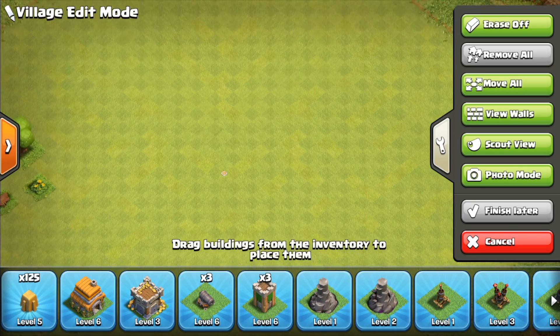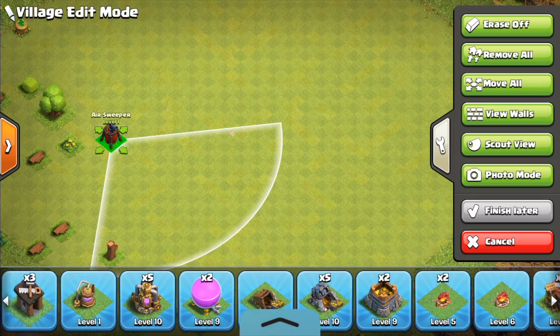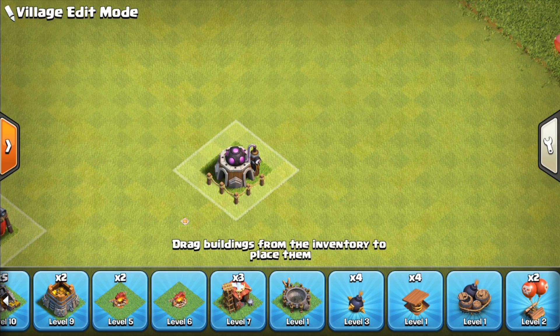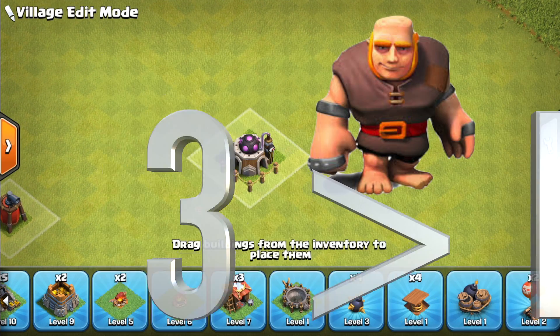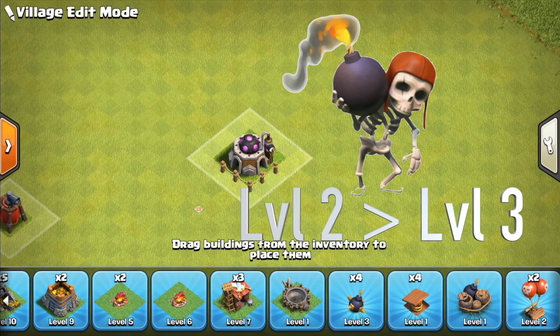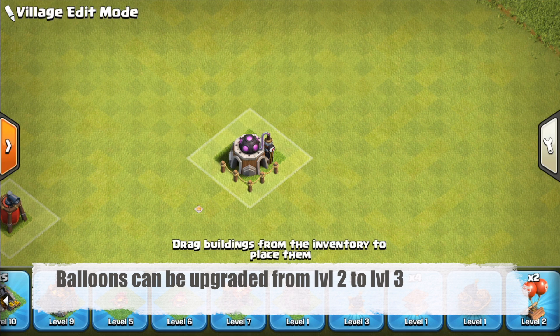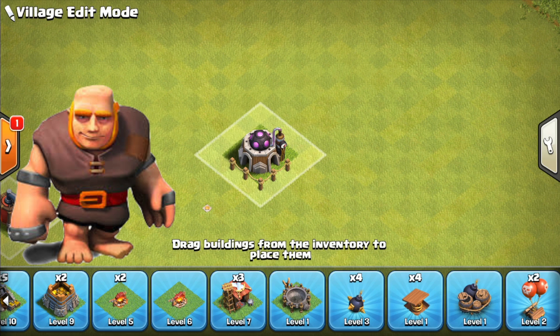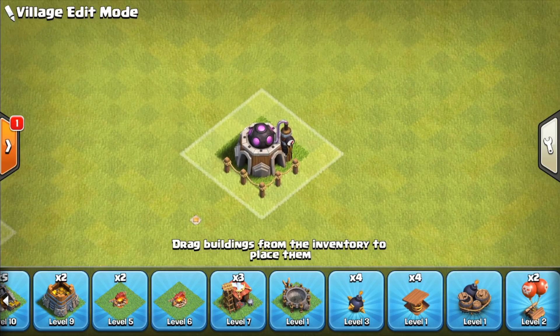The first one is the Laboratory. This is going to unlock a variety of new things for your base. Especially coming from Town Hall 5 to Town Hall 6, it is a pretty big jump. This allows you to bring your giant to level 4, your wallbreaker to level 3, your wizard to level 3, and you also have some spell upgrades there as well. I really recommend you get started on that as soon as possible and upgrade whatever troop you use the most. Personally, I will upgrade the giant and the wizard first, then end up doing the wallbreaker and the spell upgrades.